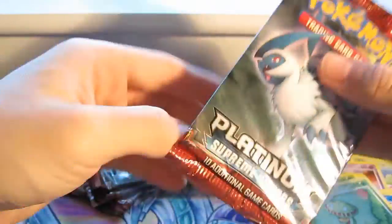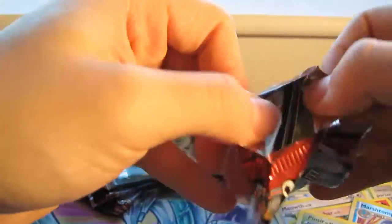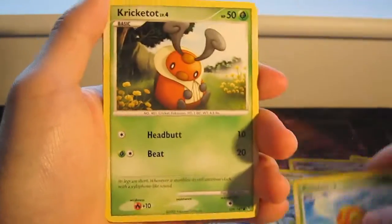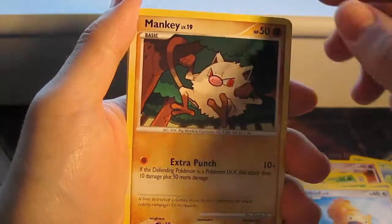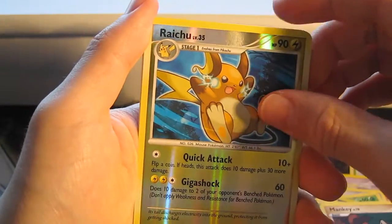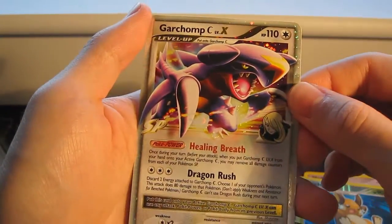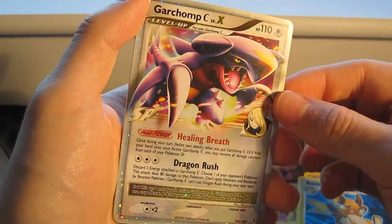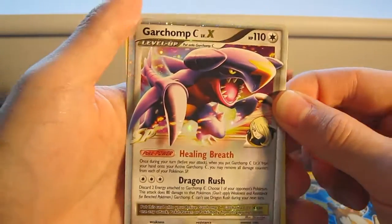Four more packs — going with another Absol. Got a Combee, Cricketot, Bidoof, Mankey, Raichu, Raichu Reverse. And whoa — a Guard from Sea Level X! Yeah, I think this is a good pull. It's different, it's over-border, it's a very nice pull. Got a Level X!